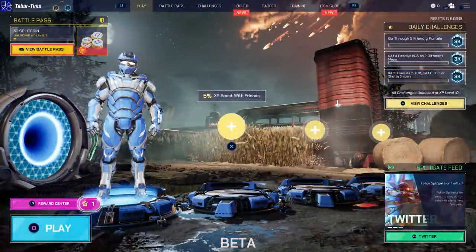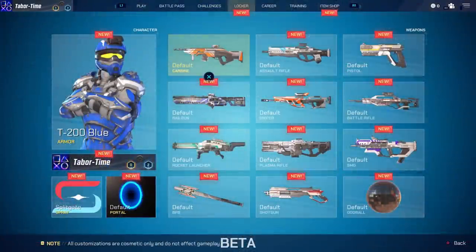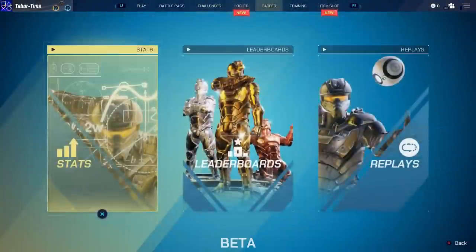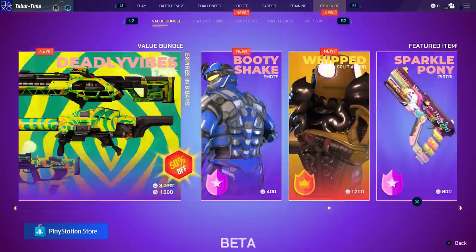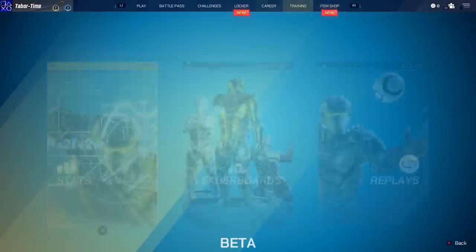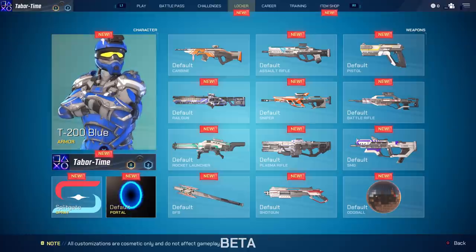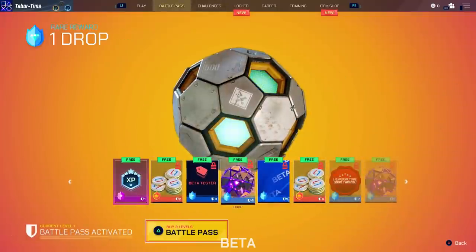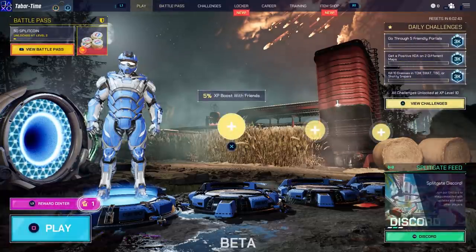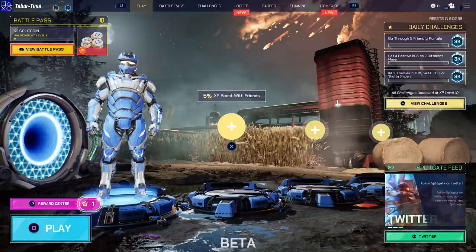Alright, so let's try this out. It looks like we have Daily Challenges on the right. I'll be completely honest — I'm not really a fan of any of these screens. They're just overwhelming. This is the item shop, and the colors are just out there. Even the locker, it's just not really as clean or smooth as Call of Duty. But maybe I'll get used to it. Even the battle pass — I think it's the backgrounds that are throwing me off. There's just something about it that is not very pleasing to the eye.